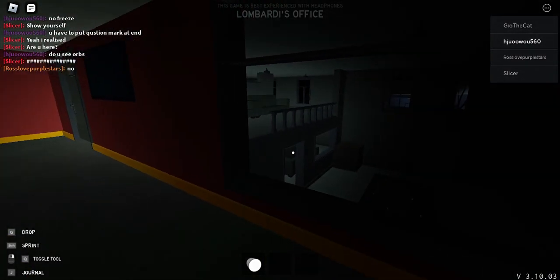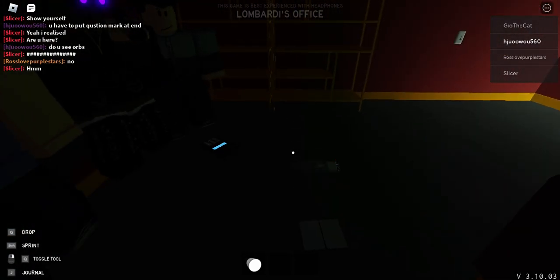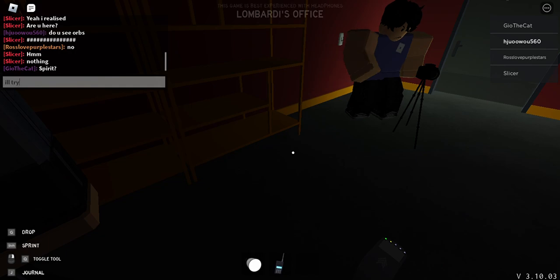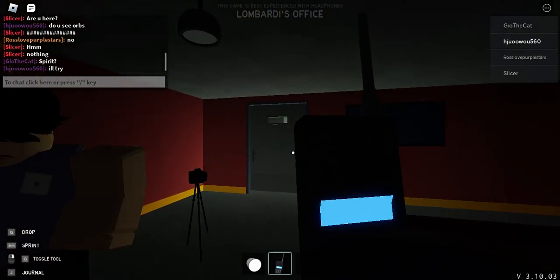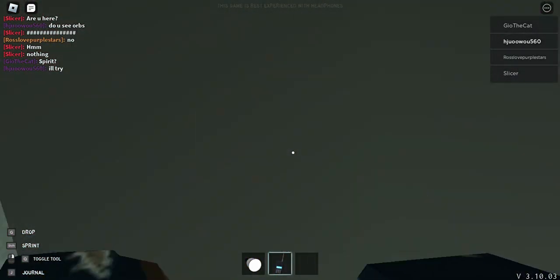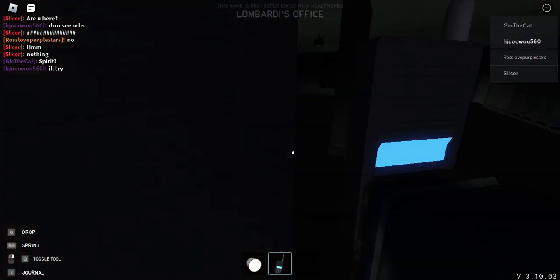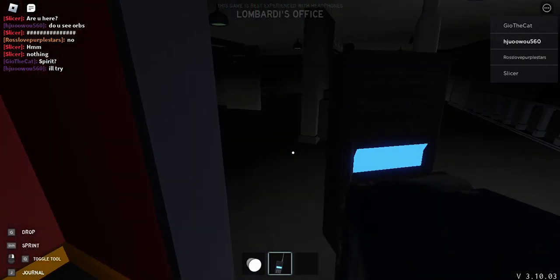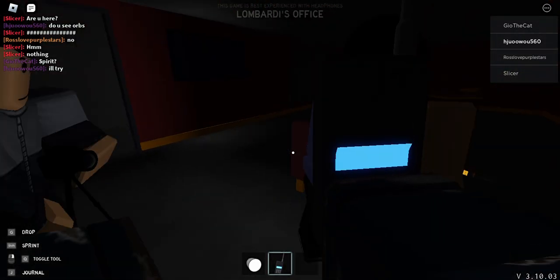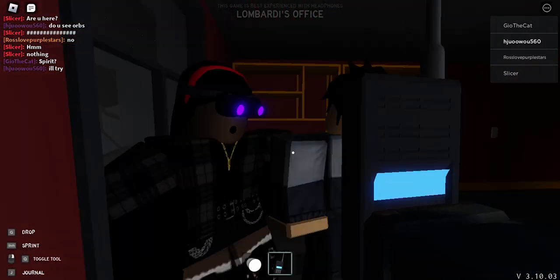Do you see orbs? Let's hope we don't die. Let's hope a ghost doesn't come either. Let me try — let me just turn off the lights up here. Oops, I mean turn it off. Where is the way to get in? Bro, let me in. Where is this light? Oh wait, that's the light.